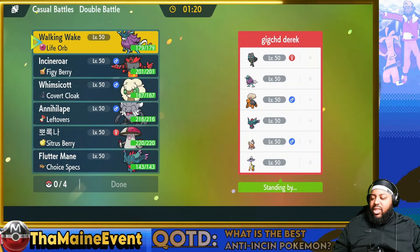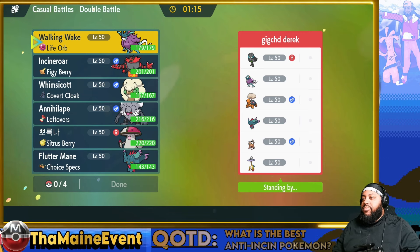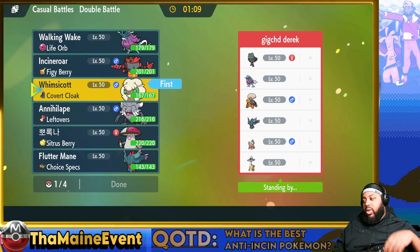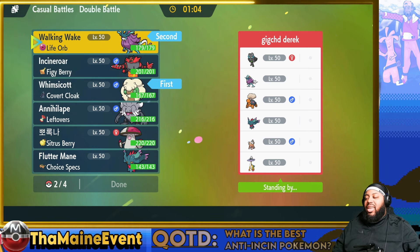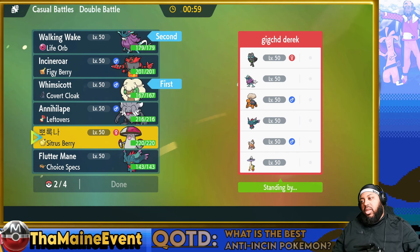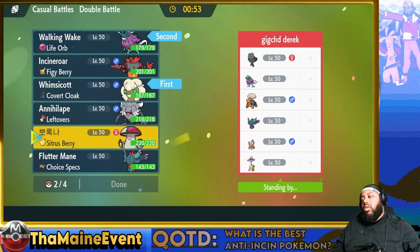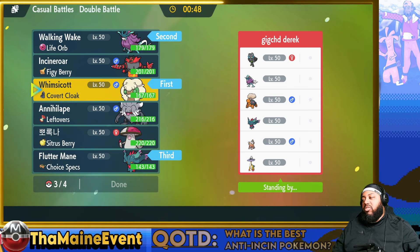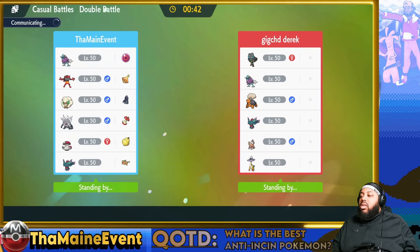Okay so this is nice — the reason it's nice is because they're going to set the sun for me, and setting the sun for me is awesome. I'm going to go with Flutter Mane for my own Tailwind, and then Walking Wake. I can bait out their boots and see what they go for. They don't have any speed control. Maybe I bring Flutter Mane here, but I think it might be safer to have Incineroar — Fake Out and Intimidate might actually come into play in this matchup.